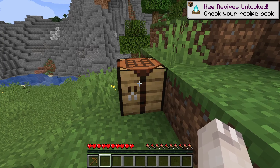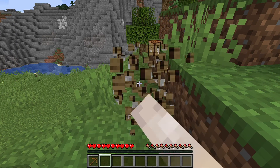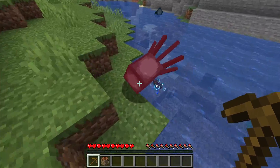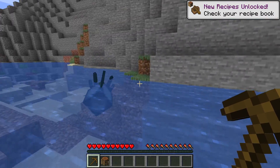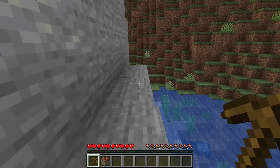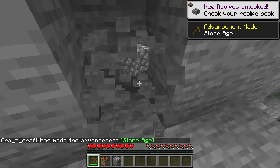Then we're going to want to go find some stone, which is pretty easy since we're near a mountain, and then go use our pickaxe to mine it. So for this, we're going to need nine cobblestone, so that just means you're going to want to get nine pieces of stone from this.